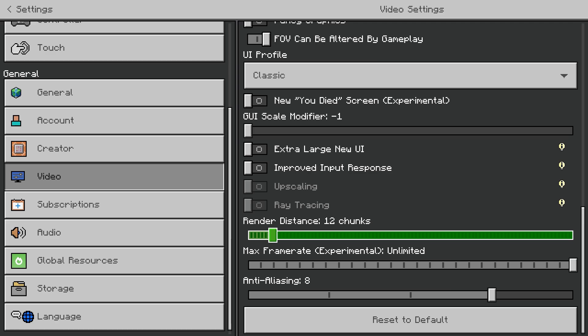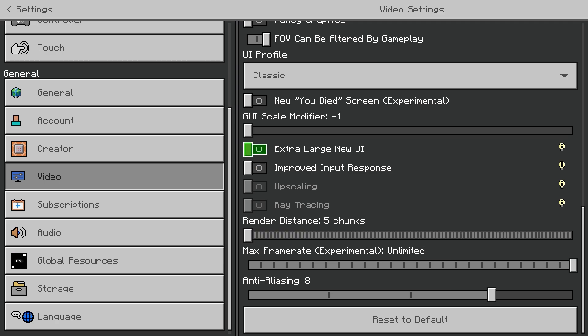Obviously render distance — you want to make sure this is at the lowest it can go. And we're about to use a texture pack that can actually lower the render distance even more, which will greatly improve your FPS.